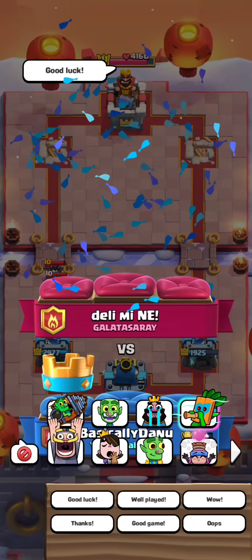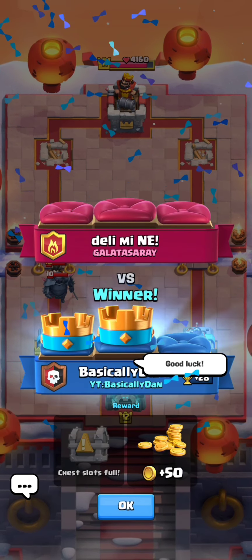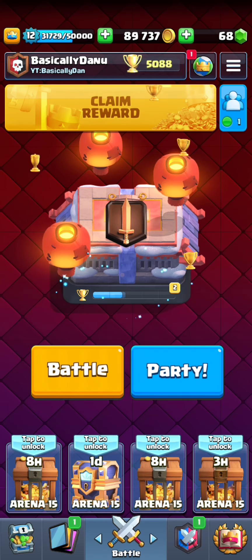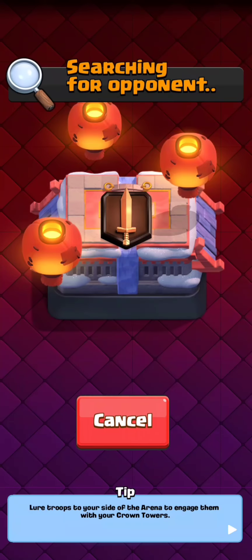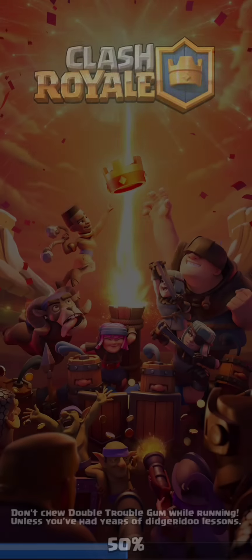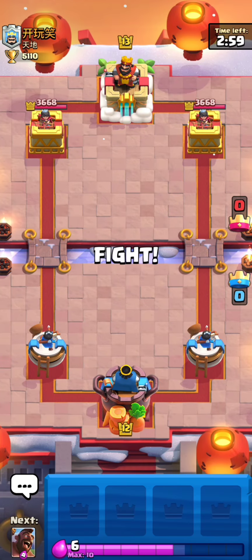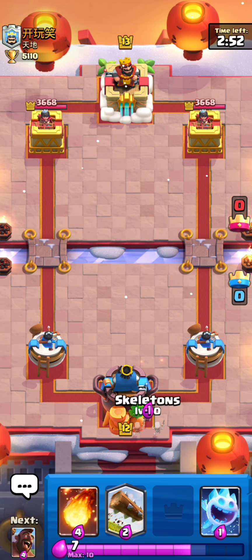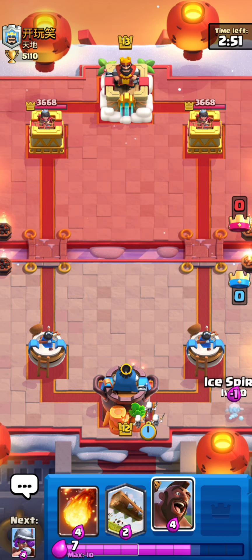I always just play hog rider with earthquake because you have more versatility with it and you can win against a lot of other matchups. The firecracker and the earthquake just gives you the advantage somehow.